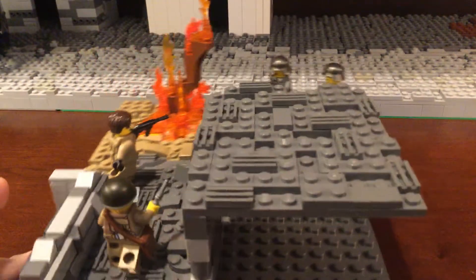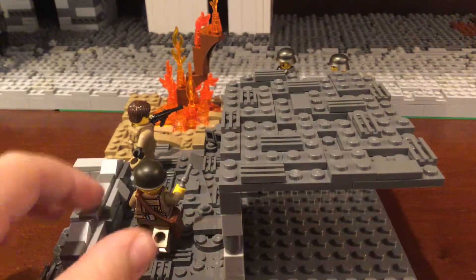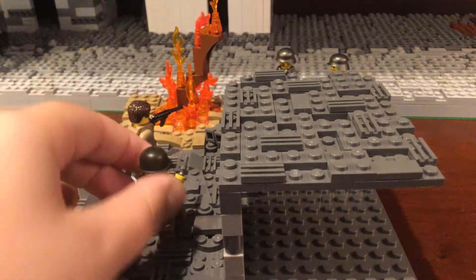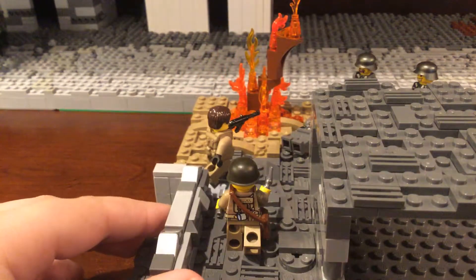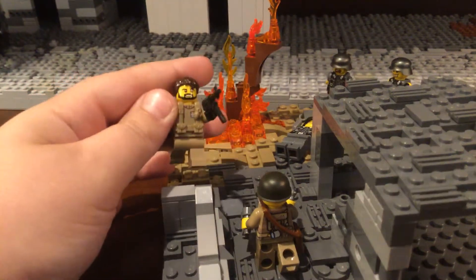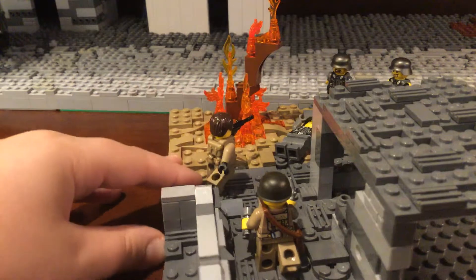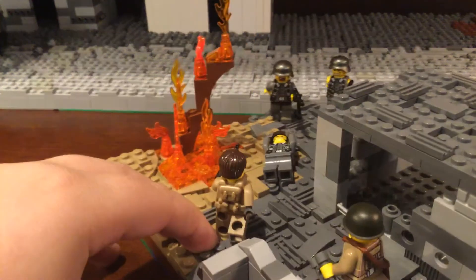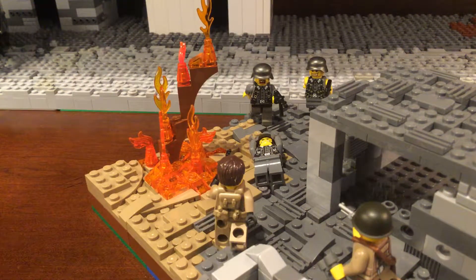Over here I have this run-down building. No interiors, you can see. I have one Russian — he's using like a British sticker torso — running by a cobblestone wall. It has a lot of headlight bricks. I have another Russian with an NP-40, which I don't like because I don't have a Russian sticker, so it doesn't look all that great. And he has a brick on his vest. I have a destroyed tree here, kind of went on fire, surrounded by a little dark tan area.